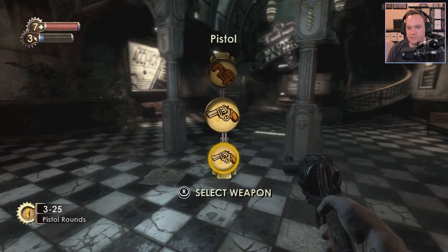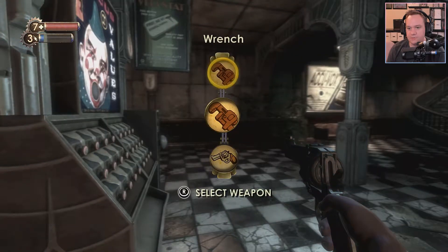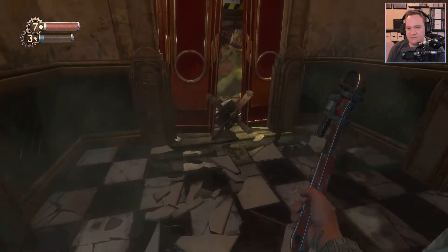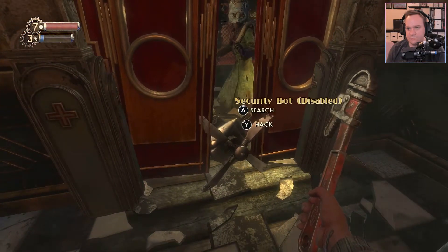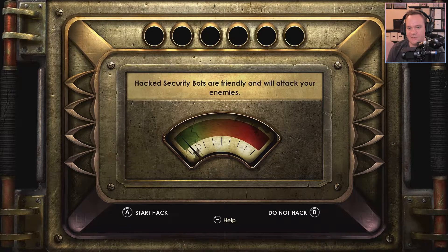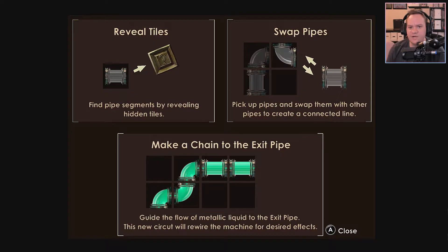I don't have any other thing to switch from, but I do have a gun. I'm feeling very feisty after my Alien Isolation stuff. Come here now — oh, we gotta hack the security bot. Hack — security bots are friendly and will attack your enemies. I've never hacked before. Reveal tiles, swap the pipes, make the chain to exit the pipe.